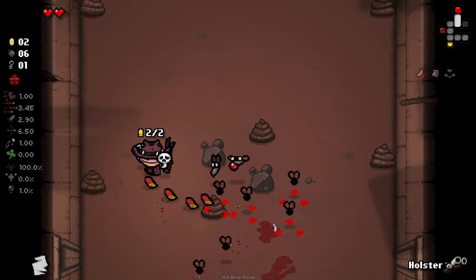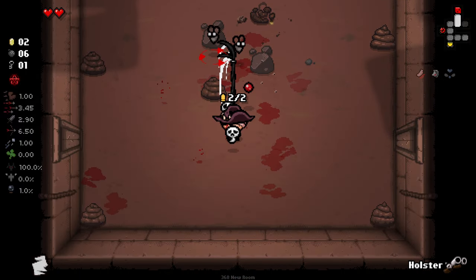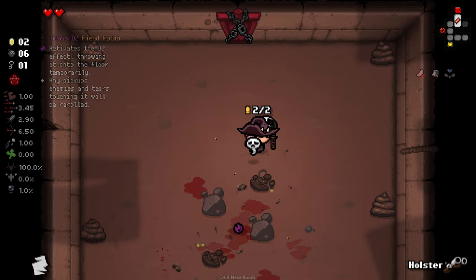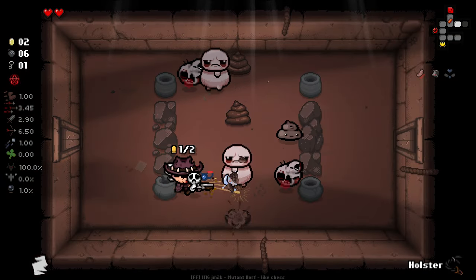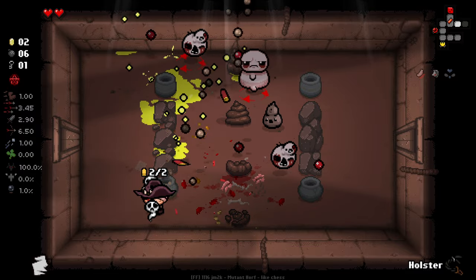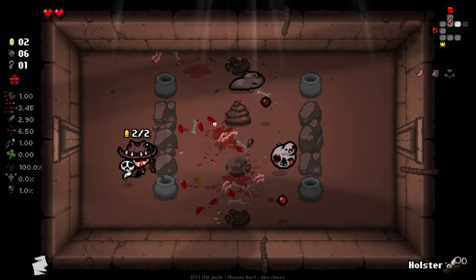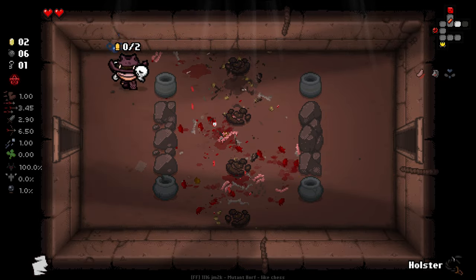I wonder if my damage stat is at all tied to my whip — whether my whip's gonna do more damage once I get more damage. It seems to do maybe half my tear damage or something close to that. The Flurry of Tears is going to be super, super useful — just having that creep damage on occasion.